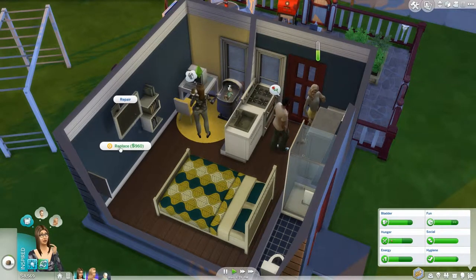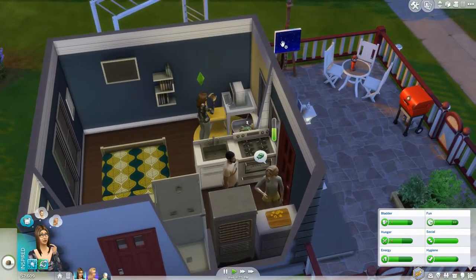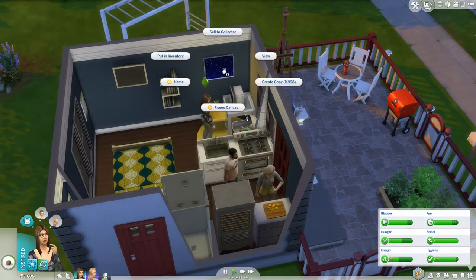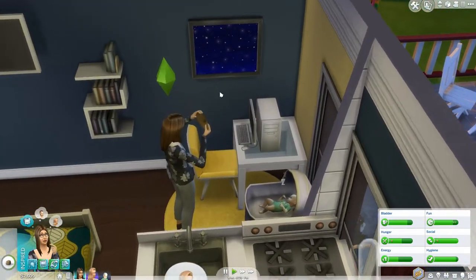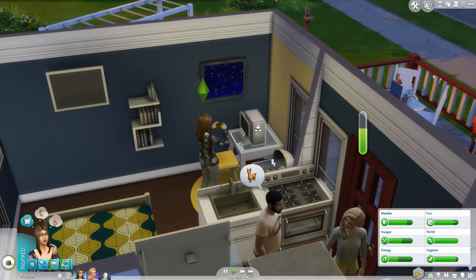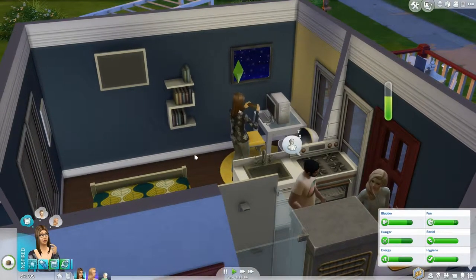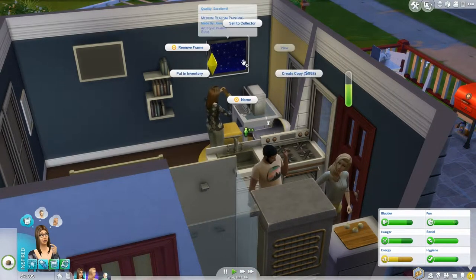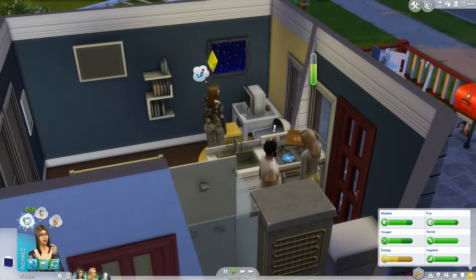Of course the TV broke, Josie. Should we — let's just replace it, we have tons of money anyway. And we have this painting just sitting here worth almost a thousand, which I'm actually going to drag in here and frame it. I hate that the frame is black though — I wish we could change the colour of the frame, but we can't, so that's life. She wants to view a piece of art that she made, and it's art.